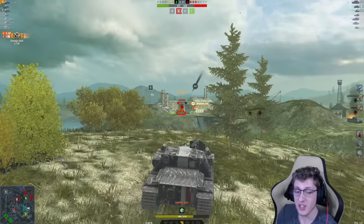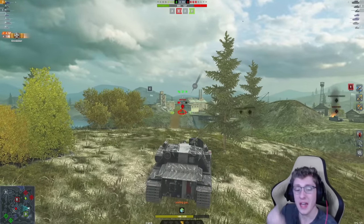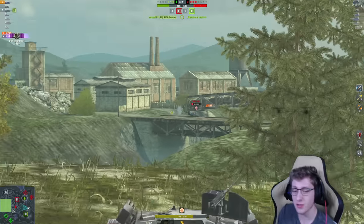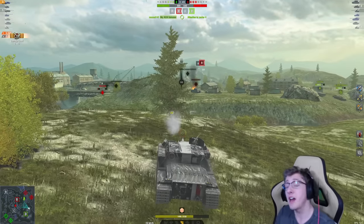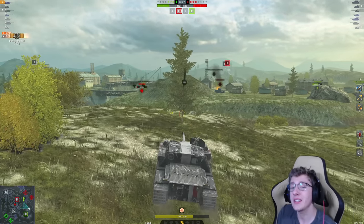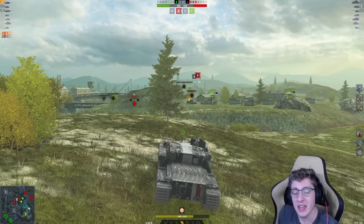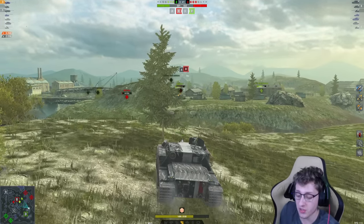We aim a HESH on the side of the Yoh for 650 damage, which is pretty devastating. Now we're going to aim on the side of the Yoh again because we have such a fast reload — we get another shell. We are up to 5,000 damage at this point. That's insane — it's actually ridiculous what we're able to do.